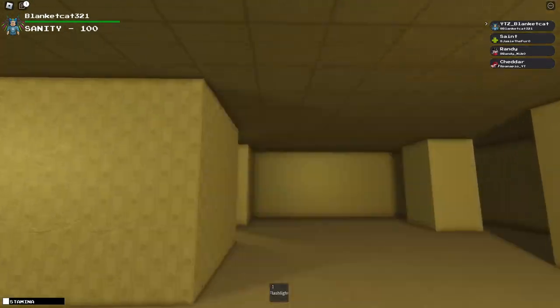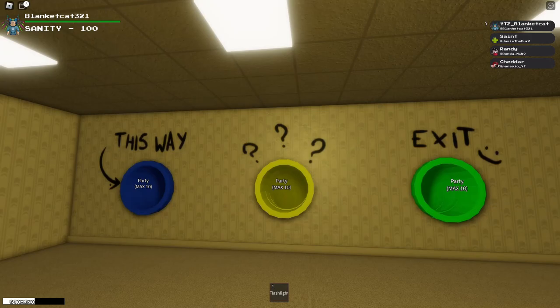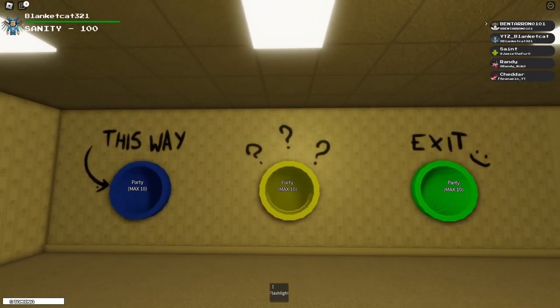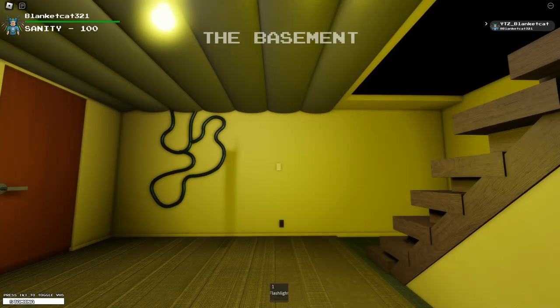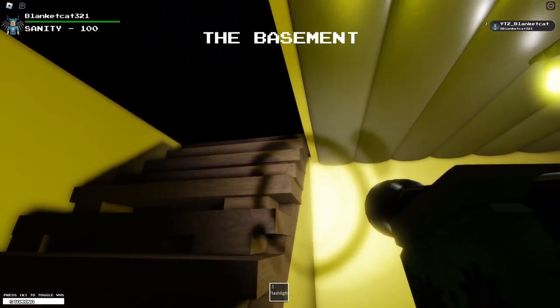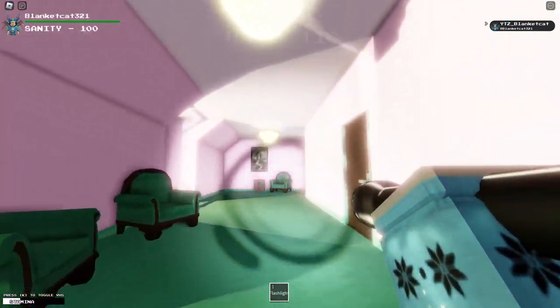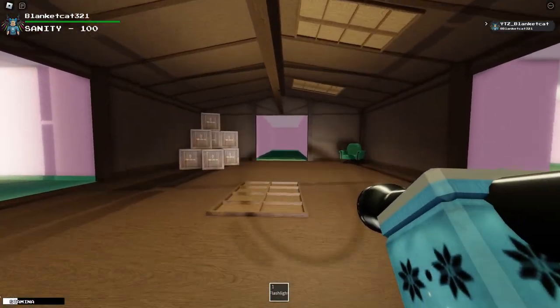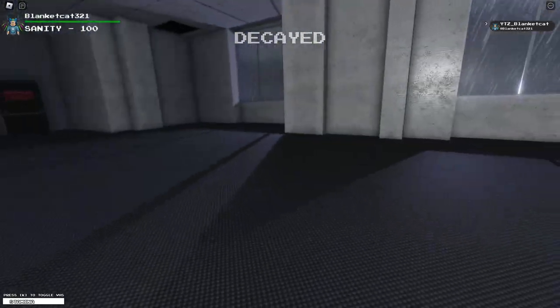Surely this shouldn't be too hard. Pool rooms — I can't remember which slide it is. I'm sure it's fine. Oh, I was very wrong — the basement is not where I wanted to be. I'm already two levels in and I'm already lost very badly. What, 4.3? I haven't even been here before. What is this?